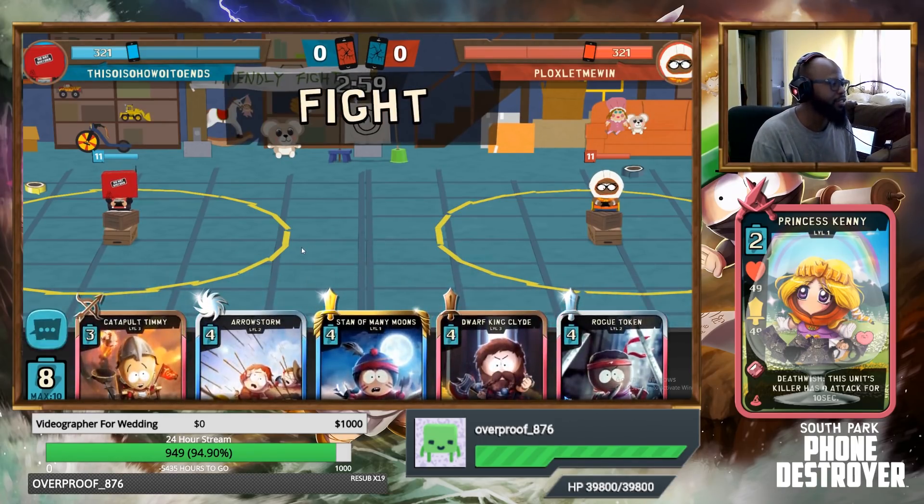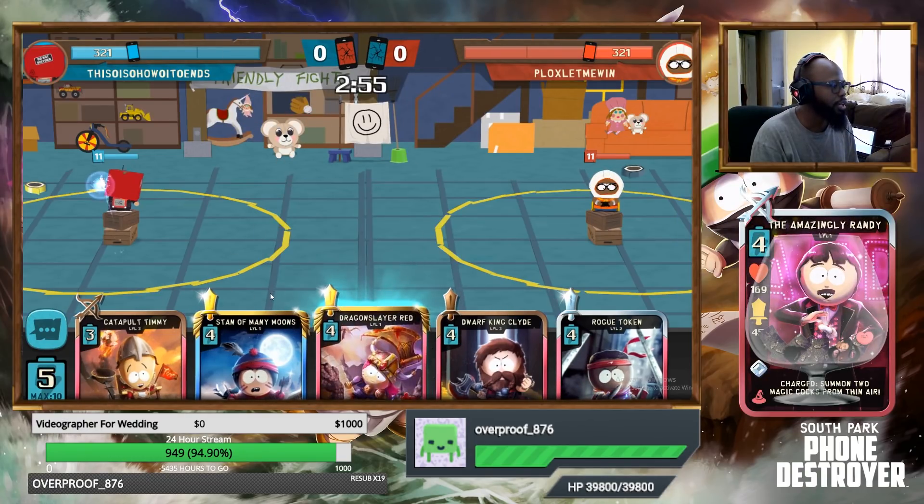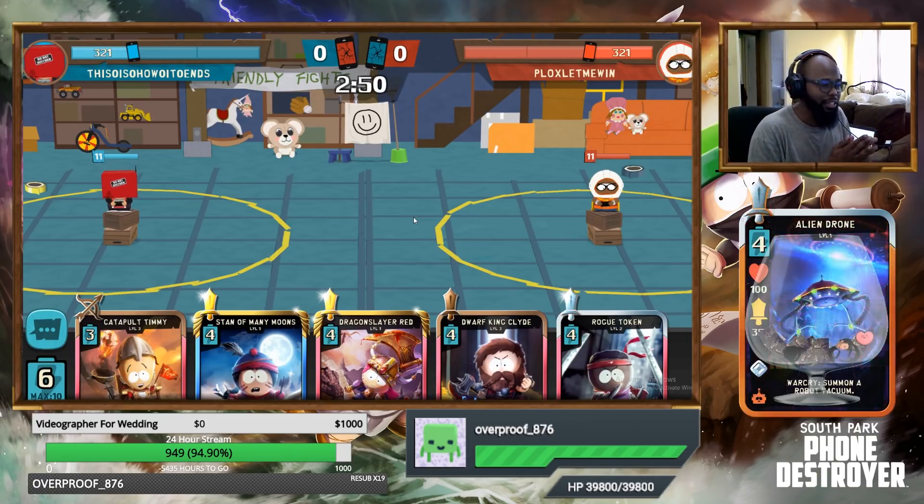Do we get it in our opening hand? No we do not. Alright, let's just throw away the Arrow Storm. There we go — we have Dragon Slayer Red. So like I was saying before, this is definitely gonna be considered a combo card at this point.